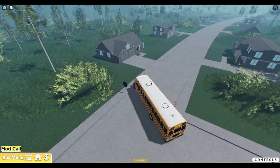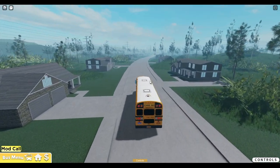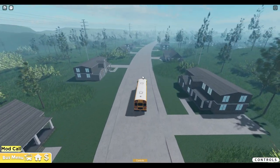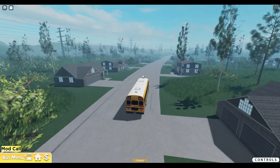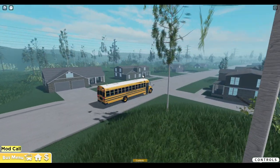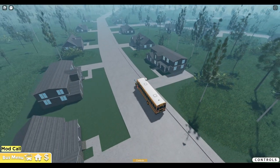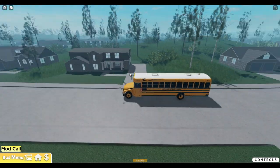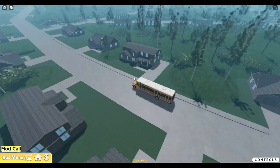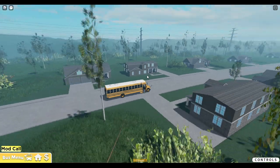I like the vegetation — the grass and trees — and the combination of them. The map just looks so different from other maps. It's not a copy and paste, you know what I mean? I think that's why I like it — the buildings, the roads, the layout are all new to me and I like it.